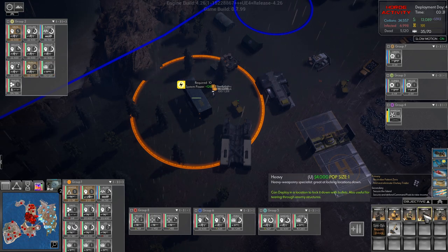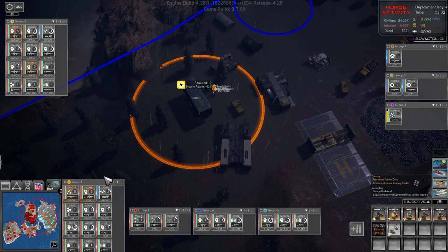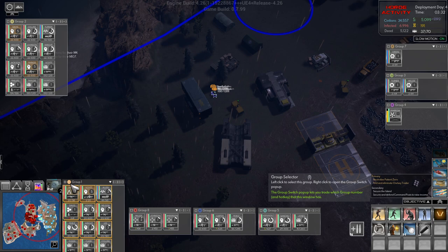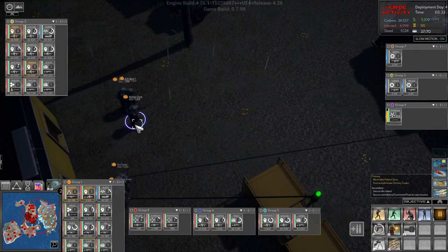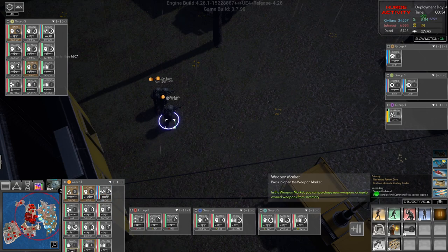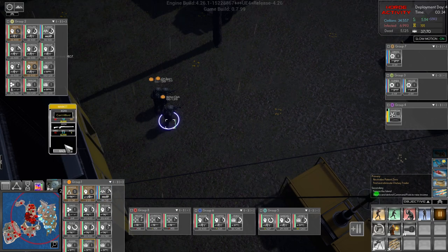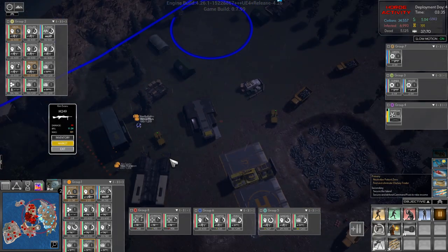Let's do heavy group 2 - so we have 12 people in each of our assault groups. Group 2, you need to come back here so that you can get better weapons. Now our heavy is here - 1124, I can't afford it right now but I will get it for them when I can.